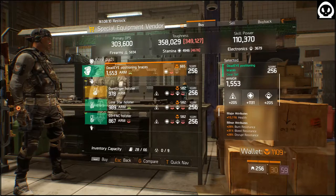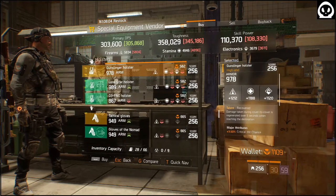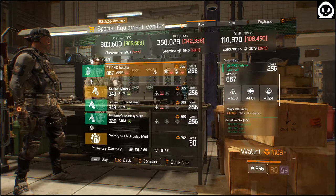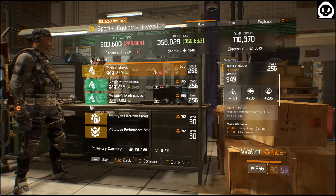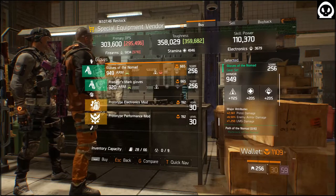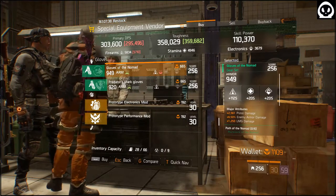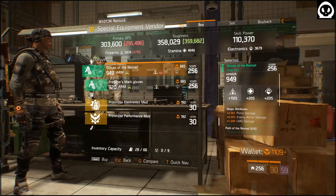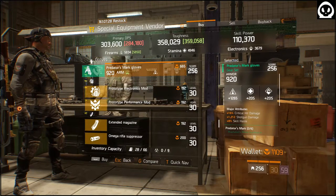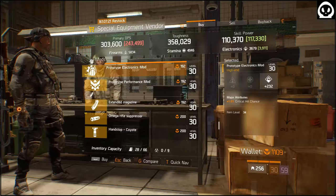Dead Eye Bracers: Health on Health — you might want to roll the main stat to Firearms. Gunslinger Holster: Recovered Stone Star Holster, Reload. D3 F&C Holster: Quick Chance. Tactical Glove with Decisive. Firearms with Decisive. Nomad Gloves: Firearms with Pistol, LMG Damage, and Enemy Armor Damage — I would keep the LMG Damage since I'm an LMG user. Creditors Plus: Firearms with Quick Damage, Shotgun Damage, and Skill Haze — skip that. Electronics Mod: Electronics with Quick Chance is nice.